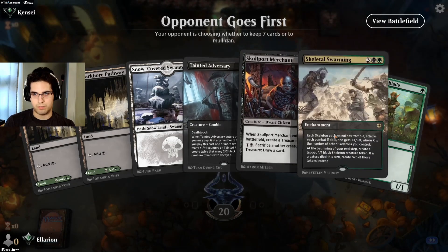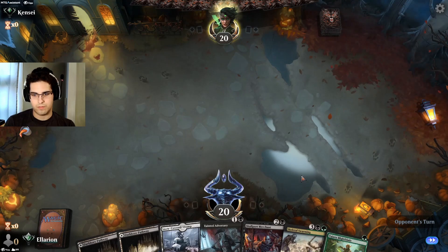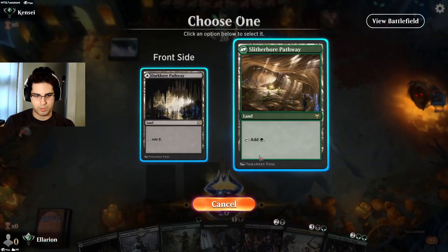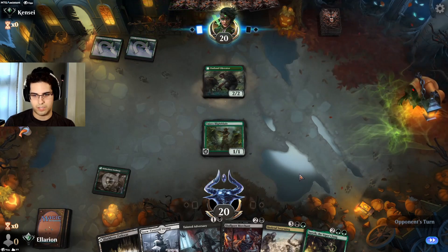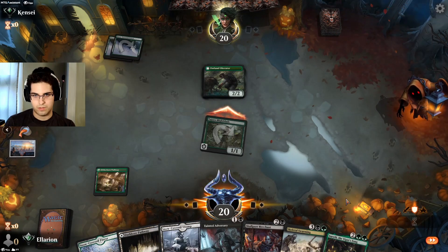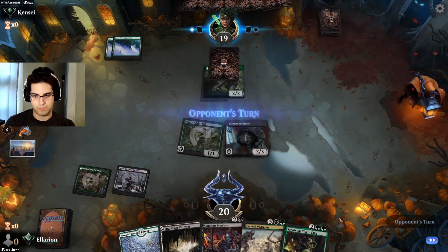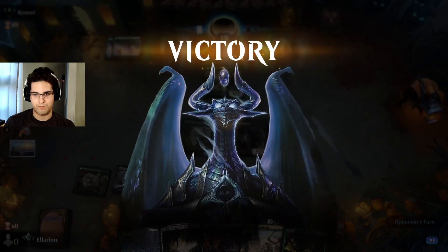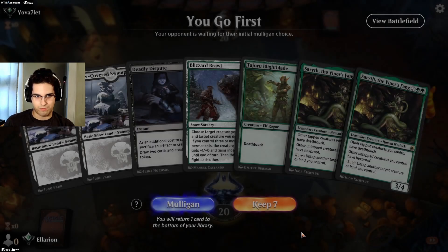Alright, that's a pretty nice curve — we'll definitely take it. As long as we find an untapped land by turn 4, we can have Swarming on 4 and everything else down. Seems pretty good. Our opponent is probably on Monogreen. Looks like it. Unfortunately, they are ready with the Enchantment Heat. We'll see if we can get them to trade off their Liberator before we go for the Swarming. Nope — okay then. Good game. Been three very fast games so far. Can we get one to actually go the distance?